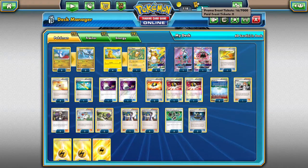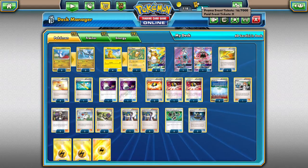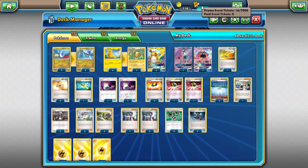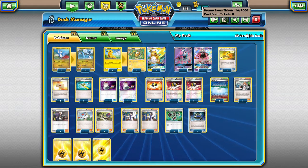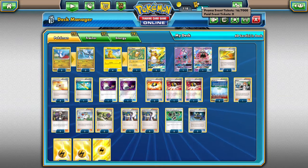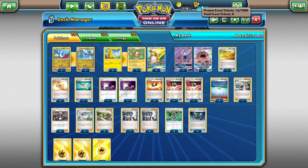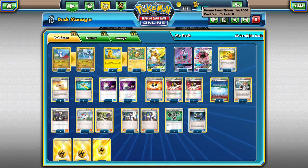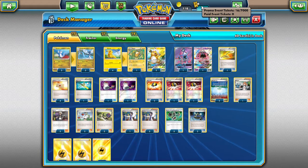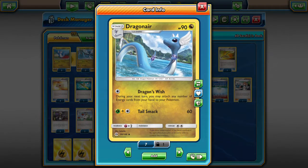The main idea of this deck is you want to get set up on the first turn. You want to bridge it if you can — if you can't, that's okay. You can always Sycamore; you just want to get set up. You want to have a Pikachu and a Dratini first turn so that the next turn you can get into Dragonair. Your primary function is to get Dragonair on your second turn.